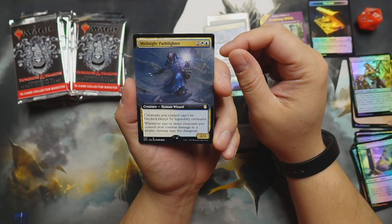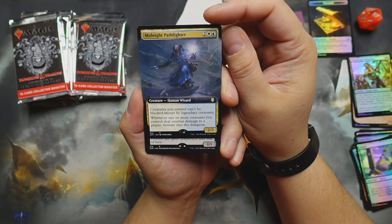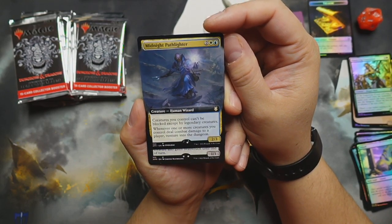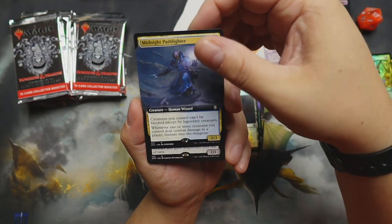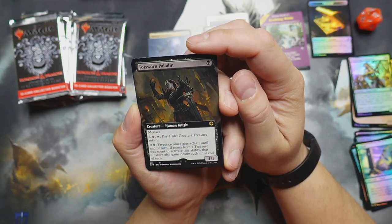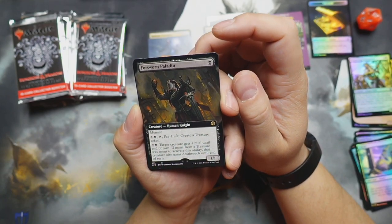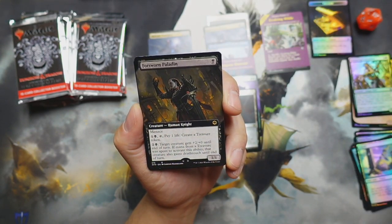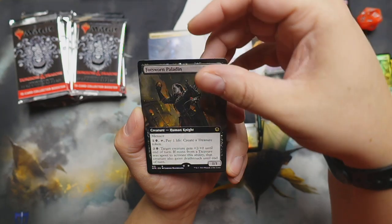We got the Midnight Pathlighter — human wizard, two-three, for two white and blue. Creatures you control can't be blocked except by legendary creatures. Whenever one or more creatures you control deal combat damage to a player, venture into the dungeon. Forsworn Paladin — for one black, human knight one-one with menace. Pay one life: create a treasure token. For two and a black: target creature gets plus two until end of turn — if mana from a treasure was spent to activate this, that creature also gains deathtouch. Nice!